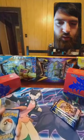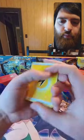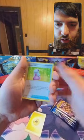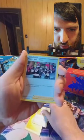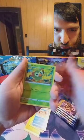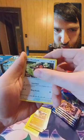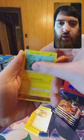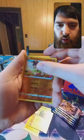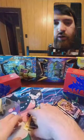Here's code two, three, four. All right, we got a Lightning energy, Hyper Potion, Team Yell Grunt, Hitmonlee, Krabby, Grookey, Mudbray, Mudbray, Hoothooh, Pincurchin reverse Mudbray, and a holo Toxicroak.